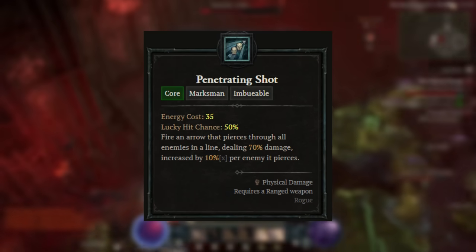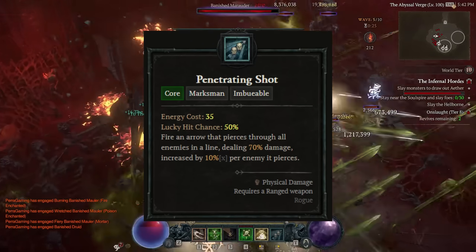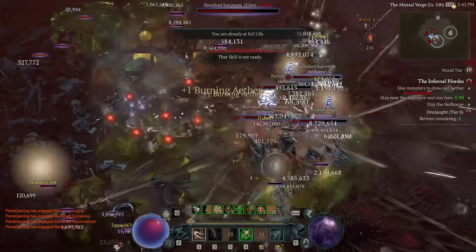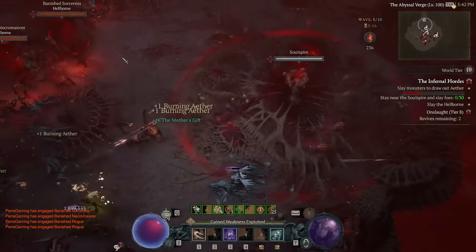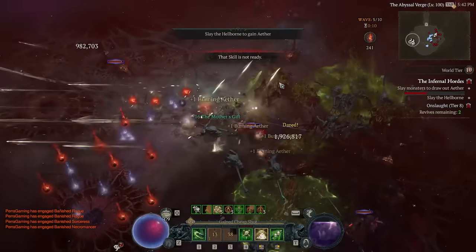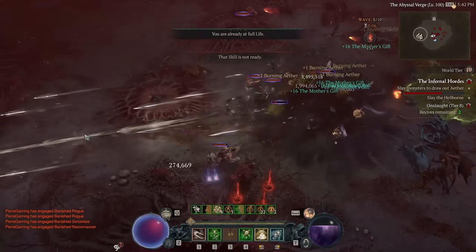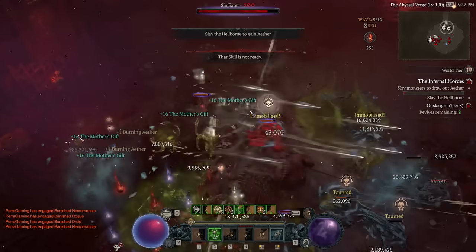Penetrating Shot has two things going for it: a high base lucky hit, and the chance to penetrate. This means that the amount of enemies it hits is just massive, proccing Andariel Novas everywhere. But that's not enough, because by slapping on the Trickshot Aspect, we can take all of these Pen Shots and make them split as well, allowing us to wipe the entire screen from just one Pen Shot.